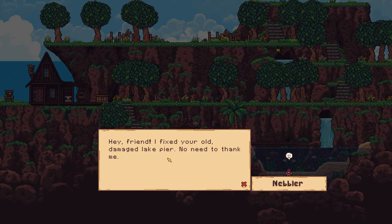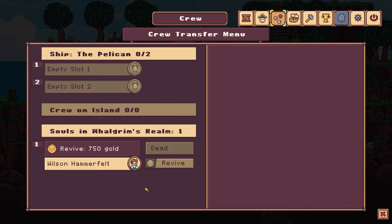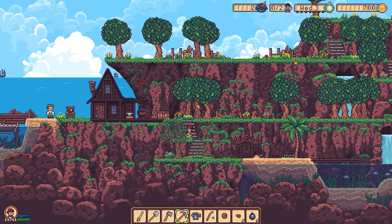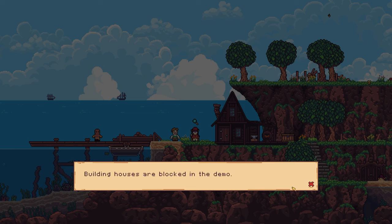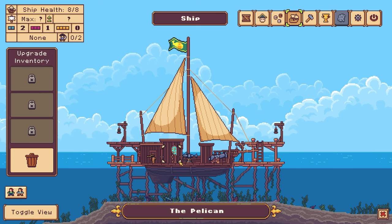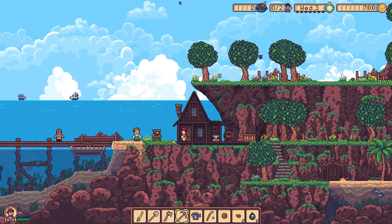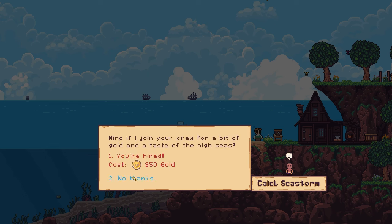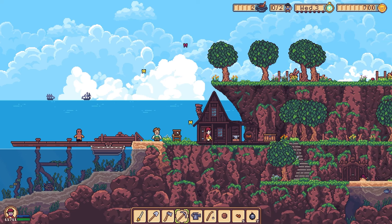I fixed your old damaged lake pier. 750 gold — what do you think I'm made of money? How's our ship looking? It's still got everything on it and it's got full health. It's got no crew though. Are you the free crew member? 950 — we got no crew because my crew member is dead. We're going to have to go earn some money somehow. I suppose we just go fight.